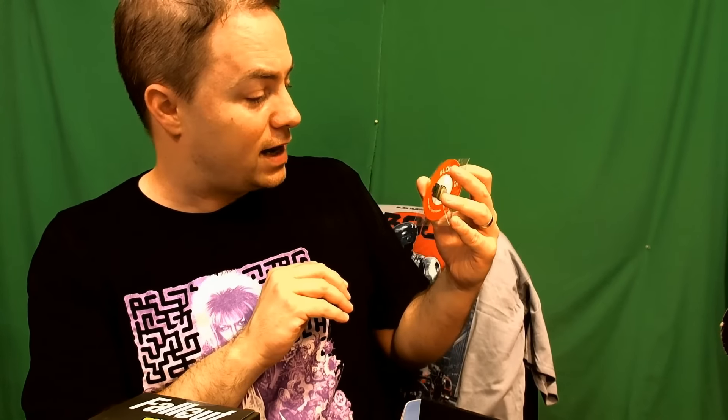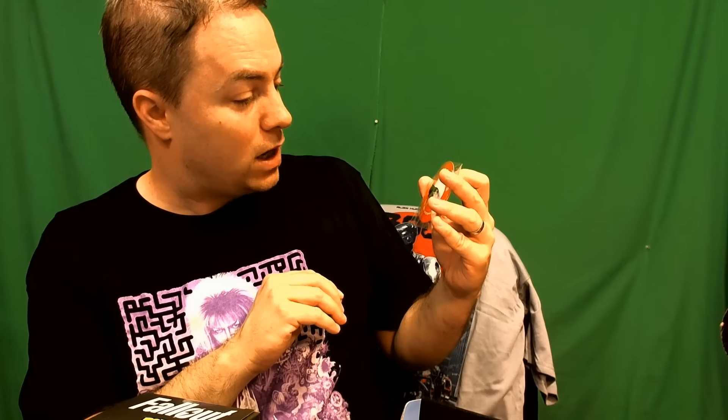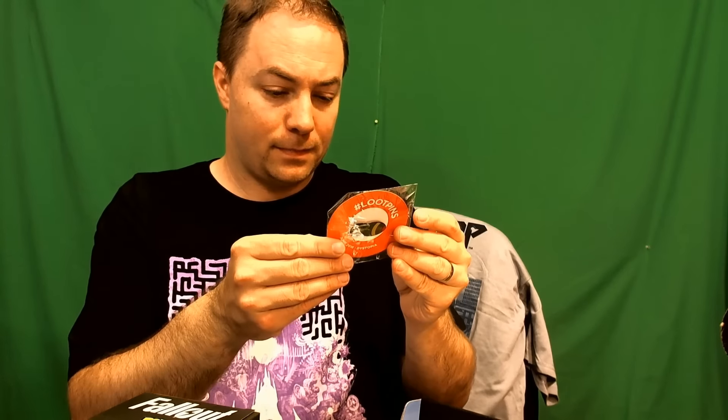And we've got a pin — a Loot Pin. This time we've got a bomb. That's how you get to dystopia, everyone. This is how dystopia happens — it's always with bombs. Or zombies. Or both. Usually both. Just like in Fallout.